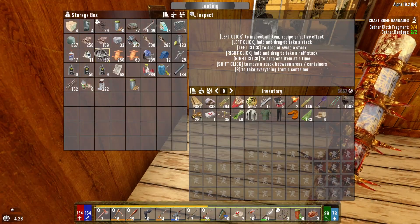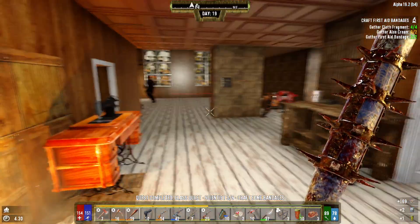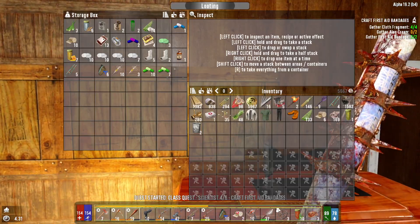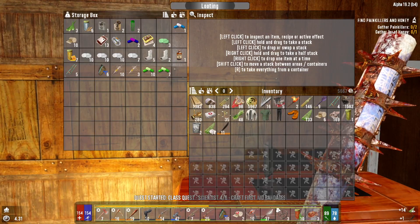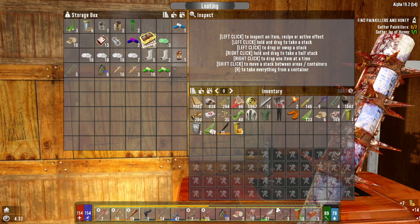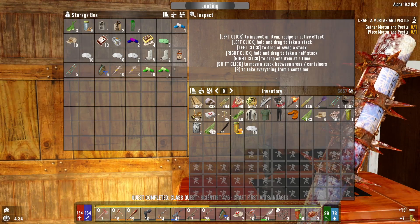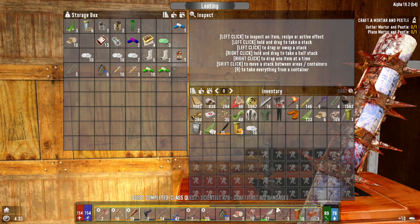I'm zipping through all these quests real quick here. Cloth fragment done. Aloe cream — I could just make it, but why would I do that when we've got a bunch of it in this box? Boom, that one's done. Painkillers and a jar of honey — got that, we've got some of that. Boom, that one's done. On to craft a mortar and pestle.